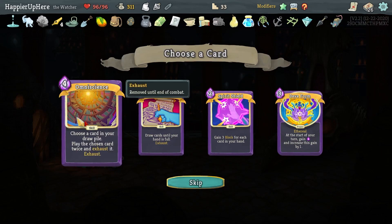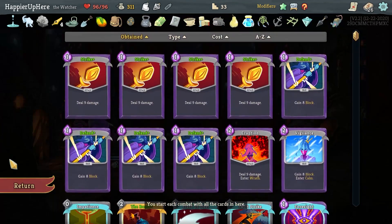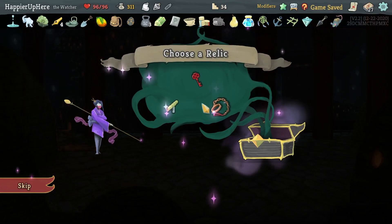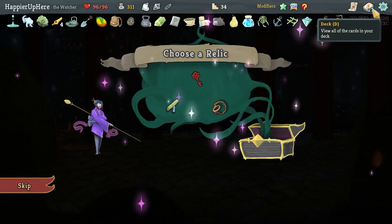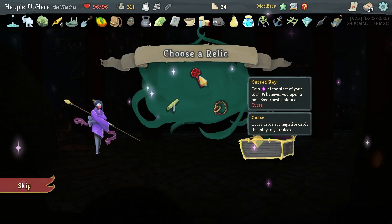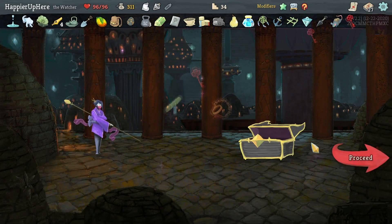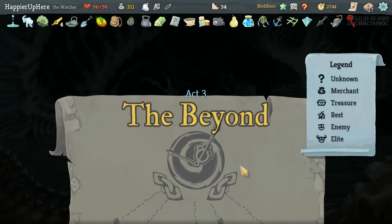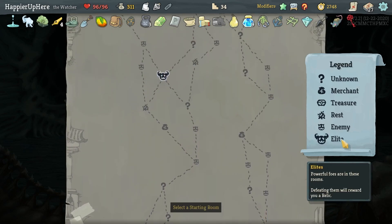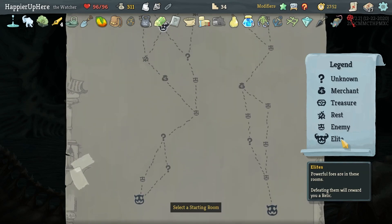Omniscience is sort of why I wanted to take rare cards — and I did get it, so let's take that. I should also try to get it upgraded as soon as I can. It might be a little late for Kriski but there's a small chance I get five curses — gain energy each turn whenever you open an non-boss chest to obtain a curse. With the Deadly Events modifier I'm more likely to get treasure rooms, so a few curses might work, though unique curses could be hard.